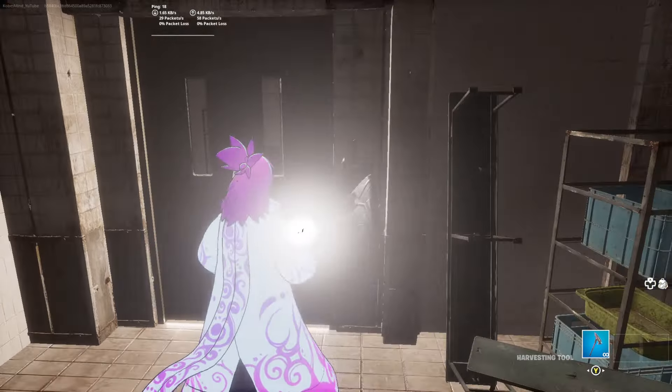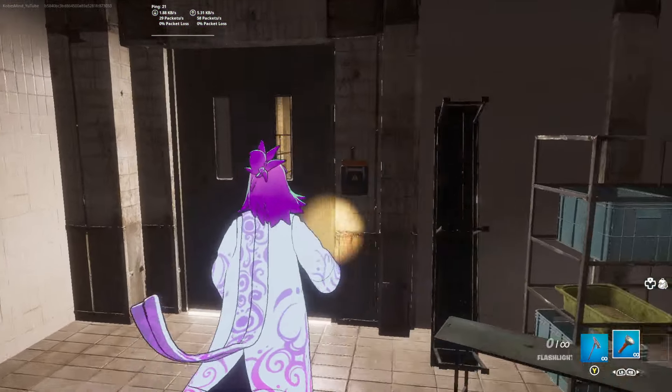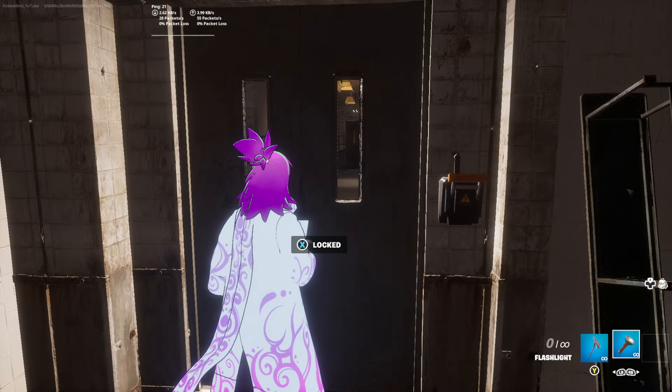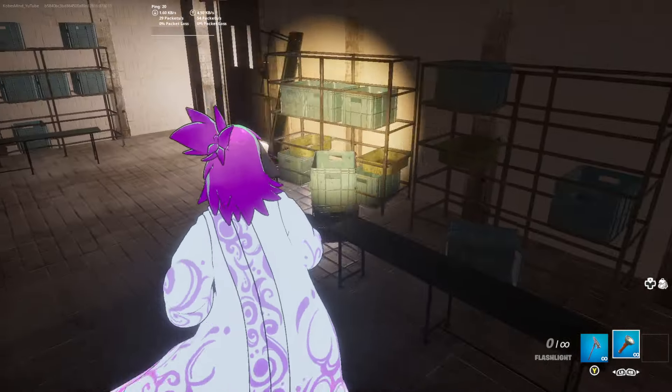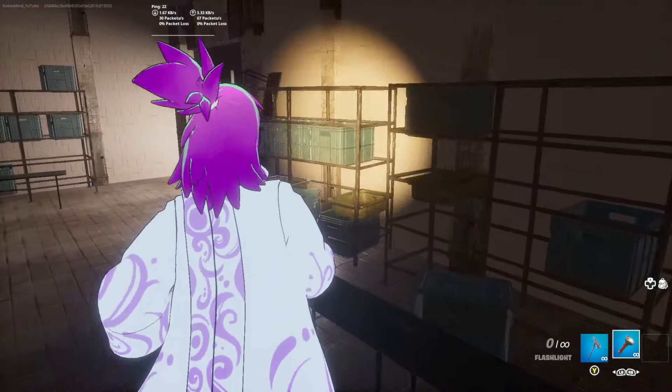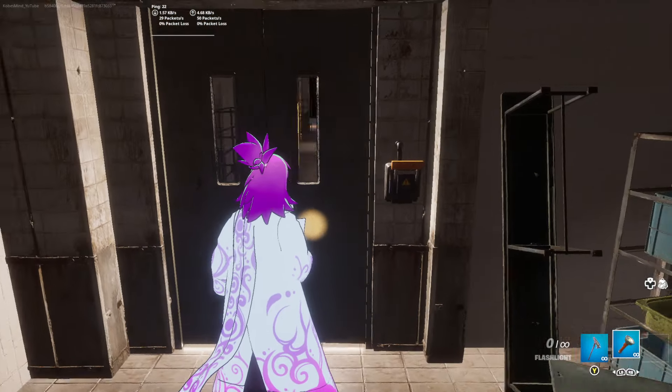Where am I? I need to get out. Let's see, turn this on. Let's pick up this flashlight right here. It says it's locked, so we probably need a key. Take a key right there. I think I picked it up. Let's use the key right here.